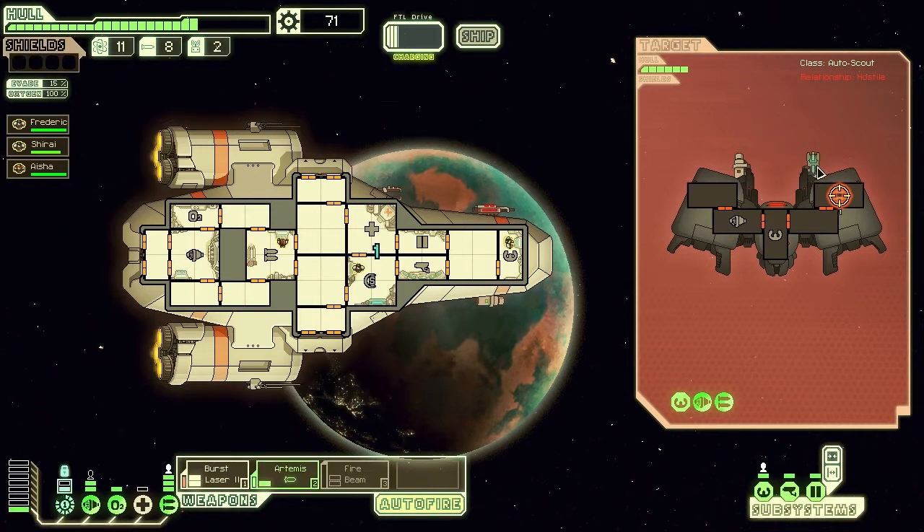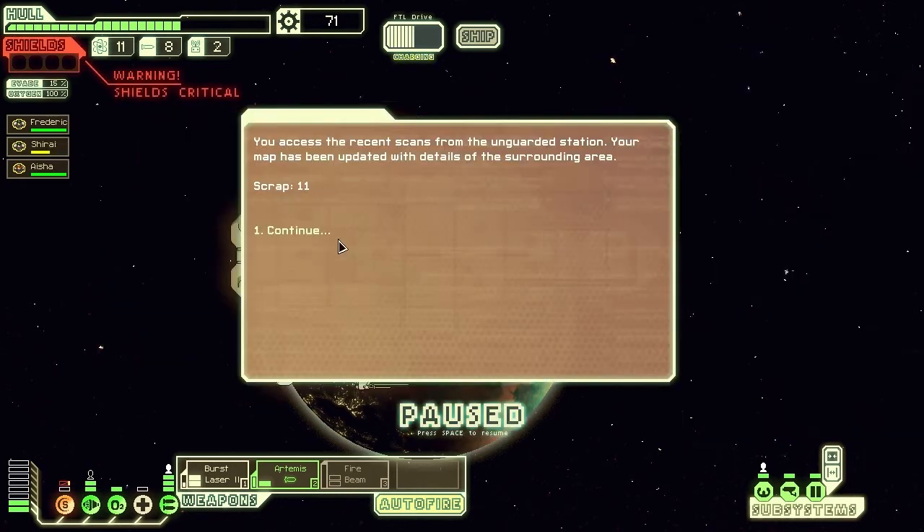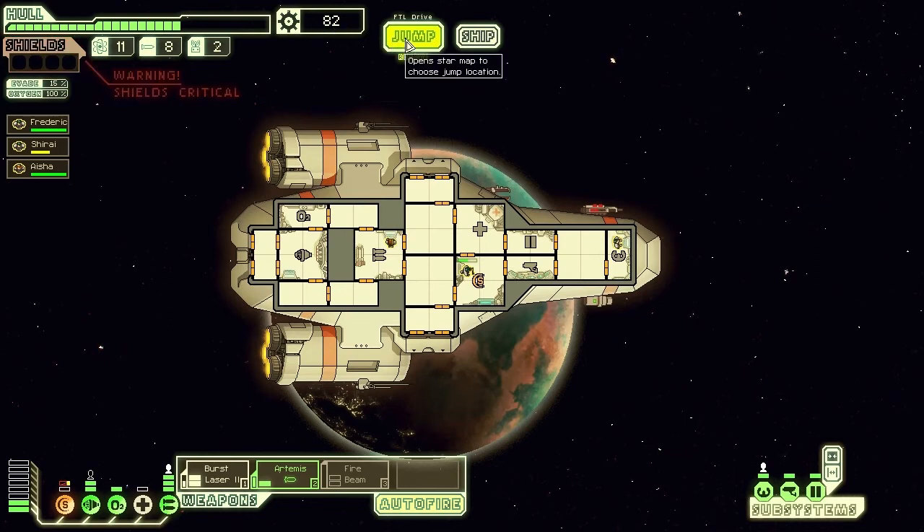We kind of want to get into the fights because fights lead to getting scrap, or they lead to encounters where people just give us stuff. Now that is an ion beam, which is not nice - it hits your shielding and causes it to be temporarily disabled. Not that it really matters too much because our missile system bypasses shields anyway, so it doesn't matter if they drop our shields. In the meantime we're just going to repair up the shields.